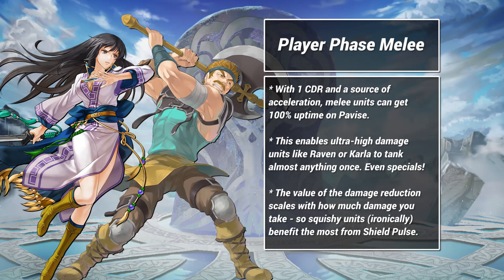The third way is by far my favorite: building all-in player phase attackers. This strategy relies on the way that defensive specials scale. To see what I mean, let's consider an example. In combat, if you take 20 damage, Pavis can reduce that to 10 — saving you 10 HP. However, if you take 50 damage, Pavis reduces that to 25, saving 25 HP instead. The percentage is the same, but the effect is larger. The value of defensive specials increases with the damage you take, or more accurately, it is inversely related to your defense and res. Low defense and res makes defensive specials, and by extension Shield Pulse, stronger in absolute terms.